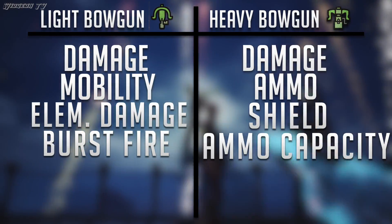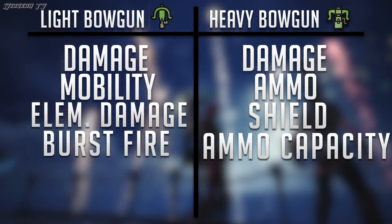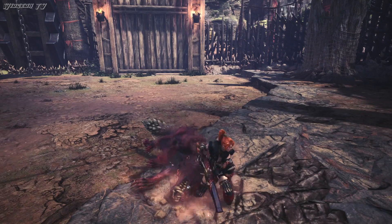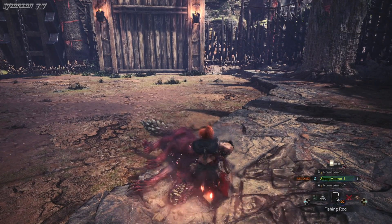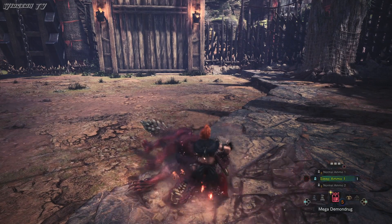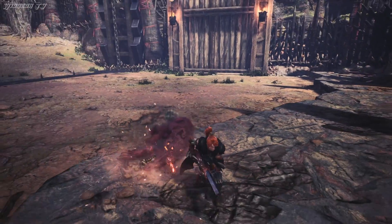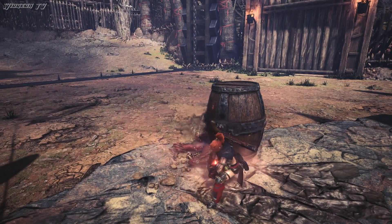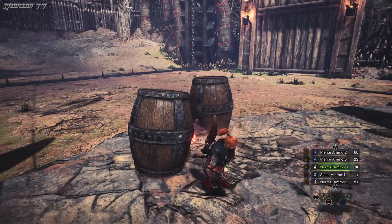That's really the main differences between these two weapons, other than their two X factors. The X factor for the light bow gun is the ability to place mines. The mines you can place can do a ton of damage depending on how and when you use them. This is not a guide, so I would check out a different video if you want to learn how to use them properly, but they can be truly devastating in the right hands.